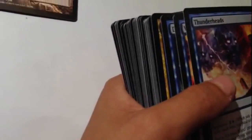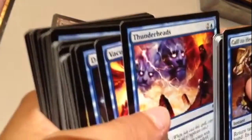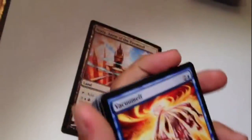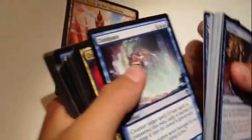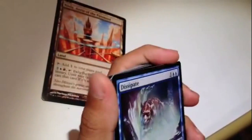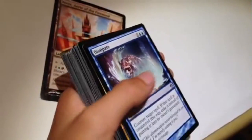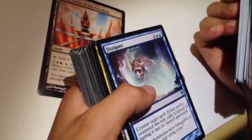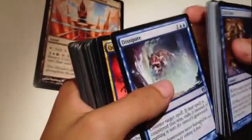Replicate - two mana. Put a 3/3 blue Weird creature token with flying onto the battlefield. Exile it at the beginning. So - Dissipate. Counter target spell. If that spell is countered this way, exile it instead of putting it into its owner's graveyard.